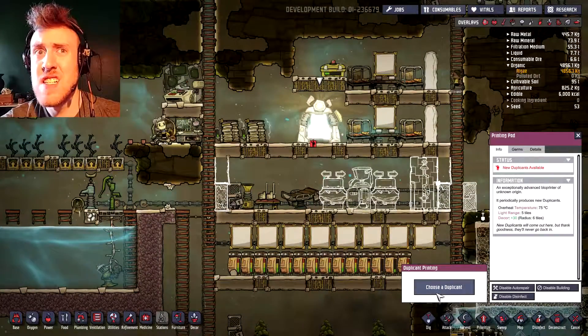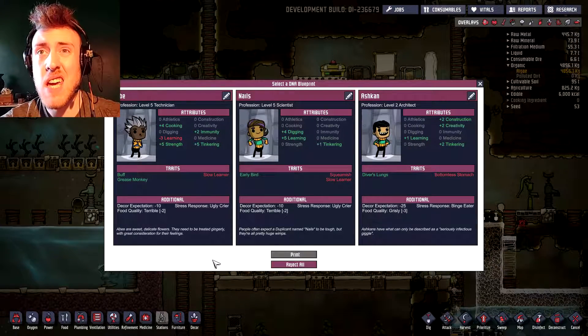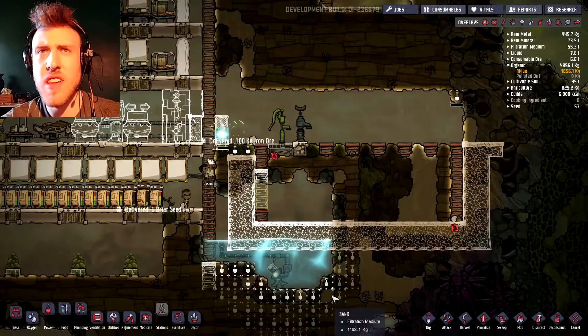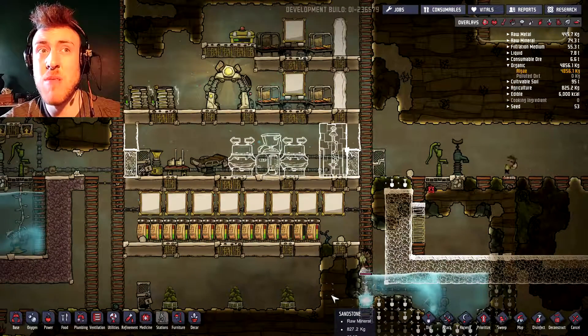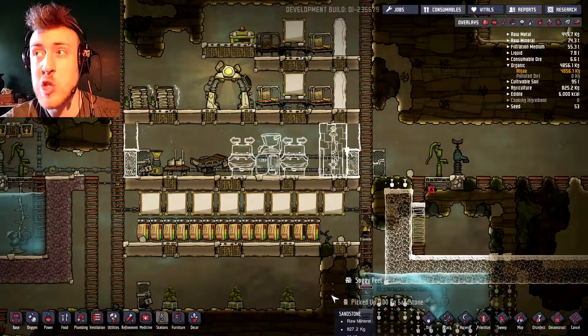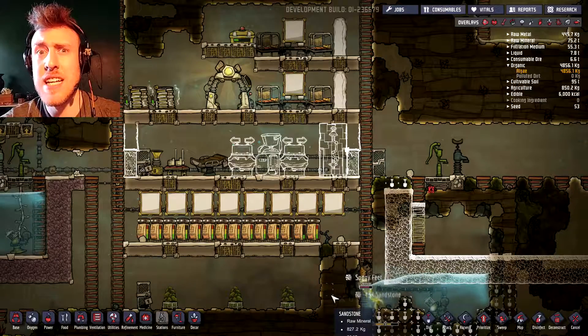Another new duplicate already. Impress me. They never do. Abe is alright, but he's a slow learner, which is a bit annoying. I can just tell him to research a bunch to get that up more. Not good enough — I'm rejecting you all again. I don't actually like to have a lot of duplicants in my colony anyway. Once you have like four or five, they seem to be able to do everything pretty darn quickly. I don't think I really need any more than that, so I'm going to be selective with the last one or two that I select.